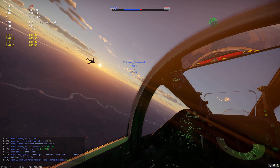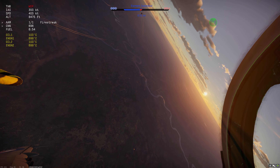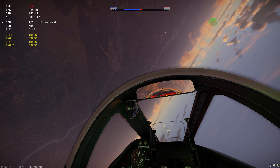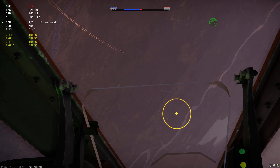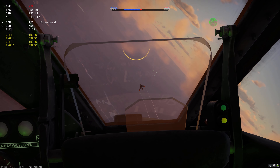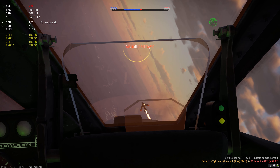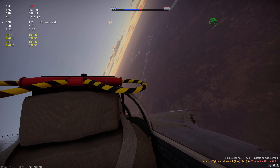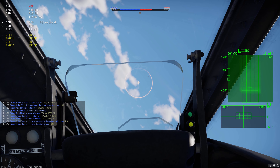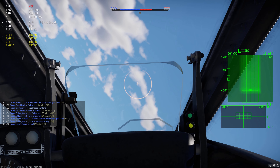Here I'm carrying quite a lot of speed but I have a lot of nose authority. I just misjudge my lead, so I pull up - I'm actually intending to bleed speed here by climbing and pulling hard. That lets me stay well inside this guy's turn, and he's been climbing through the whole thing as well so he's now very slow. But I have massive amounts of nose authority at all speed ranges, so it's quite easy to pick him off.